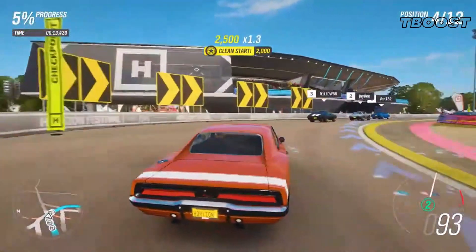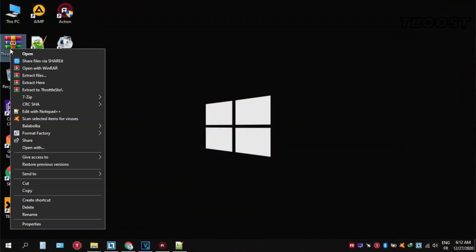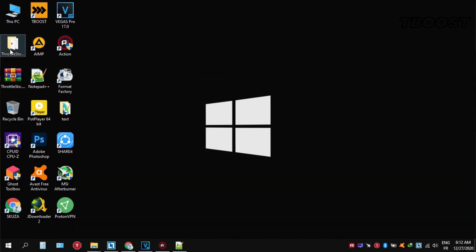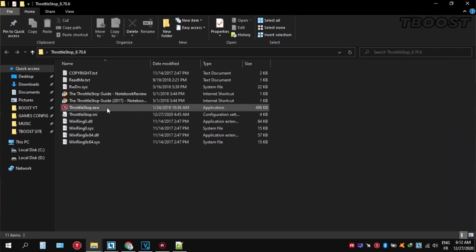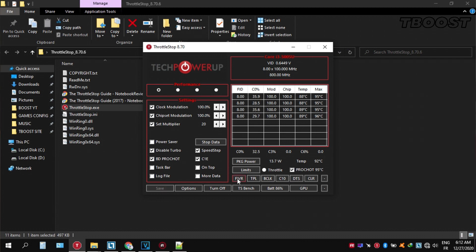Here are some extra tips to make the game run even better. If your PC is overheating, try undervolting it. Download ThrottleStop, extract it, go inside the folder and open ThrottleStop.exe. You can choose different presets, but Performance mode is the best. Click on FIVR, unlock adjustable voltage, and lower the offset voltage by 50mV. If your PC runs fine, try lowering it further; if your PC crashes, lower it less. You will notice your PC runs way cooler.